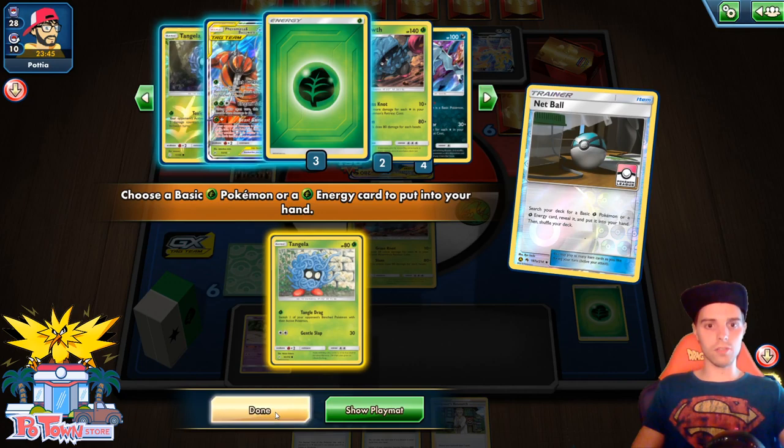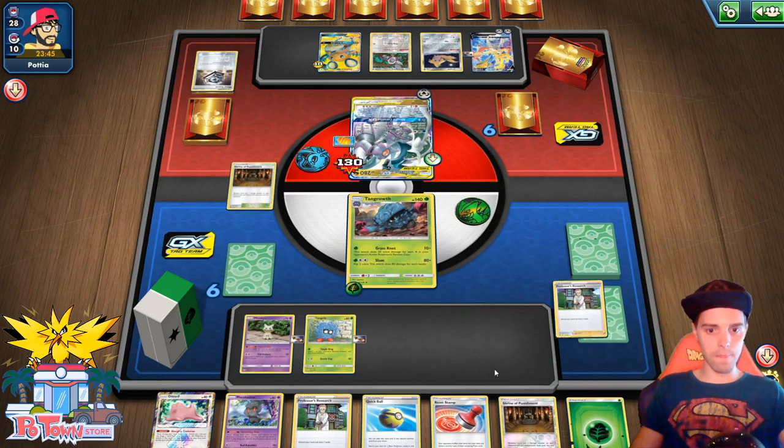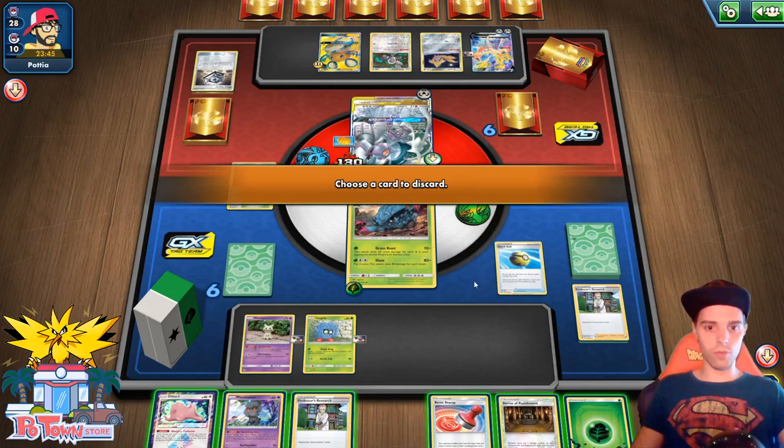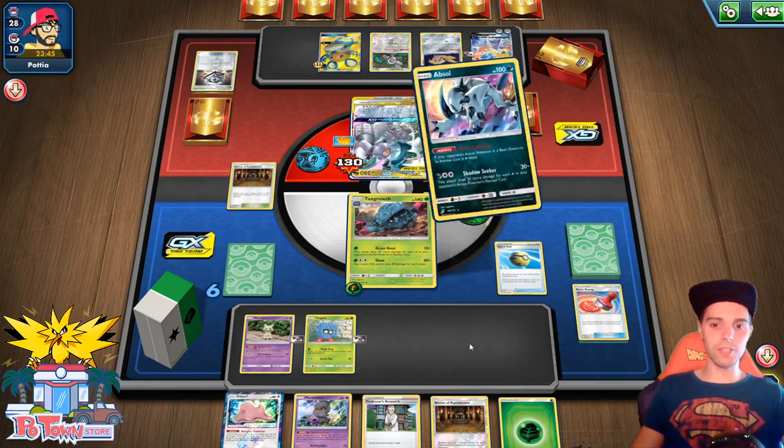I'm going to go for a Net Ball, and we will find another Tangle Drag. We're going to give him an Escape Board — otherwise we have to throw it away. Here comes Research. Come on, Absols, where are you? We have a Quick Ball, so at least we have one Absol. We're going to get rid of Marshadow. Marshadow will help us out a lot. Reset Stamp is also very powerful, but we're going to use Research later, so might as well get rid of this card.